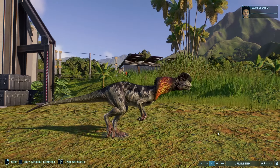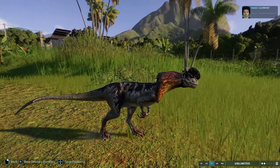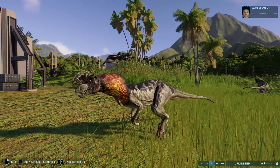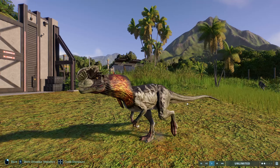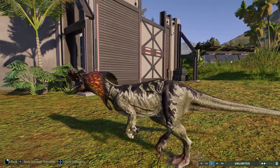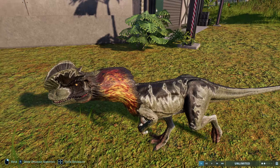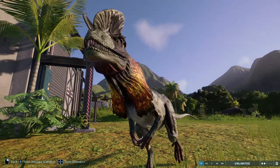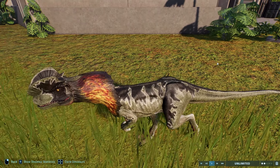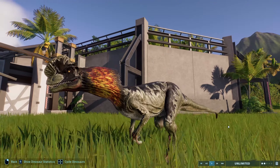The Dilophosaurus here doesn't actually have a specific cosmetic for the 1993 film — and now it has two. This one is meant to look directly like it does in the 1993 film. The default skin in the game kind of gets there, but this one's been remodeled and most importantly recolored. The vibrancy of the frill is absolutely crazy — it looks absolutely beautiful. This is a very direct correlation with the original version from the 1993 film.